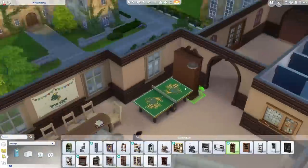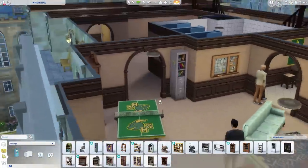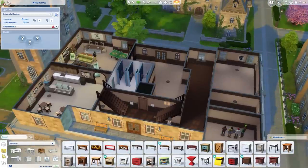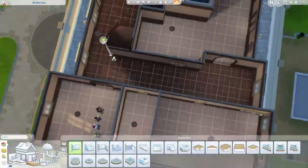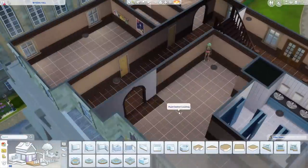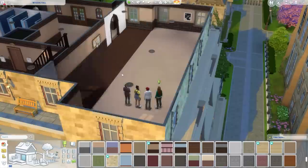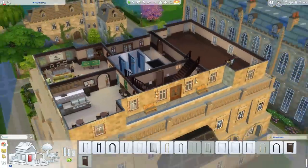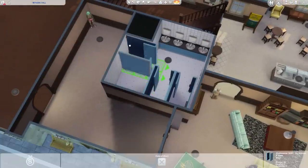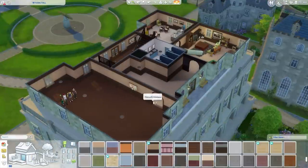You don't have to be in the university world to go to university — you could live somewhere else and just commute. And you can also, just as a regular Sim, visit the university if you want to without actually being enrolled. I'm pretty excited about that because I said in my reaction to the trailer that it'd be cool to just visit campus, because that's kind of how university is in real life.